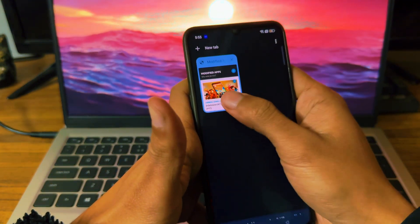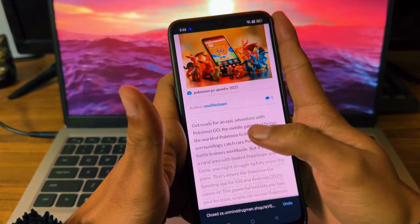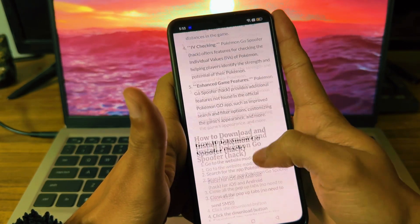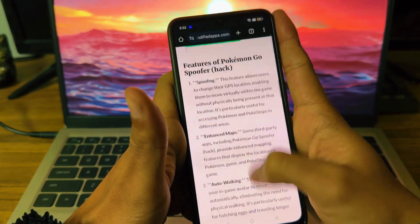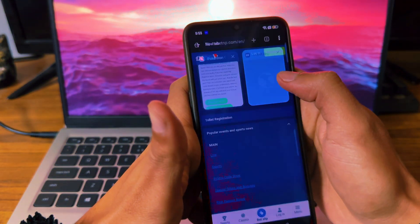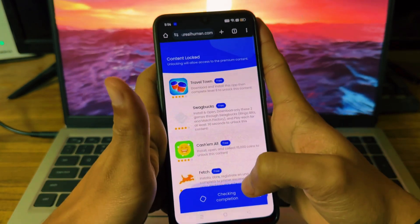There are a few ads here so you have to close the other tabs. Click on it again and scroll down — you can find the download button for iOS and Android devices. If you scroll down more you'll also find coordinates for a stardust glitch, but we're going to cover the download part. Again, you'll have to close the pop-up tabs — it's all ads — just close them and click download for Android.